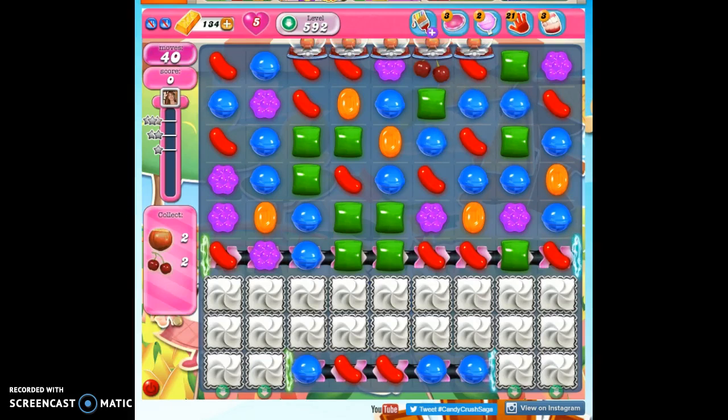Hi friends, this is Susie, your Candy Crush Guru, here to help you solve the puzzle of level 592, where we have 40 moves to collect 4 ingredients and reach 50,000 points.